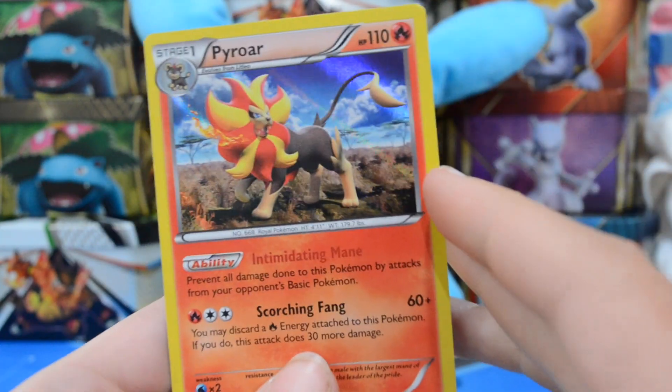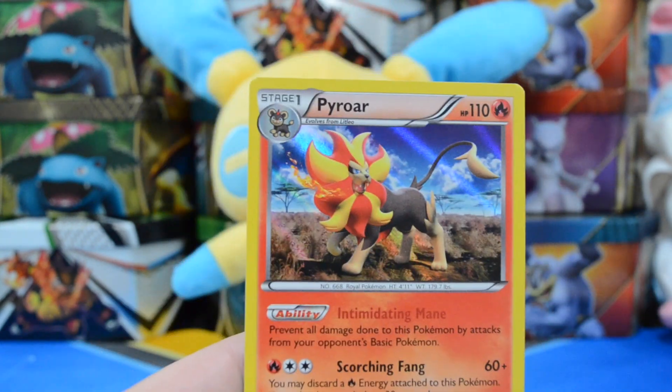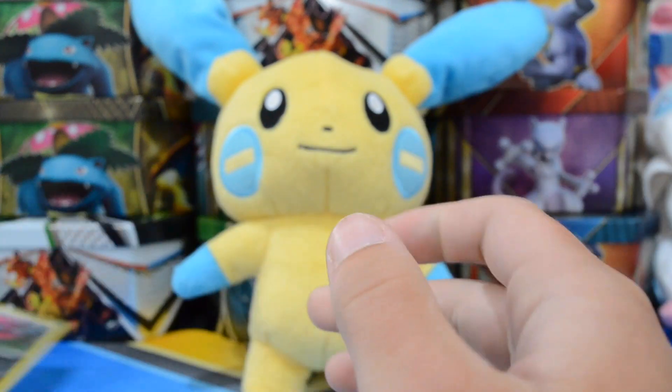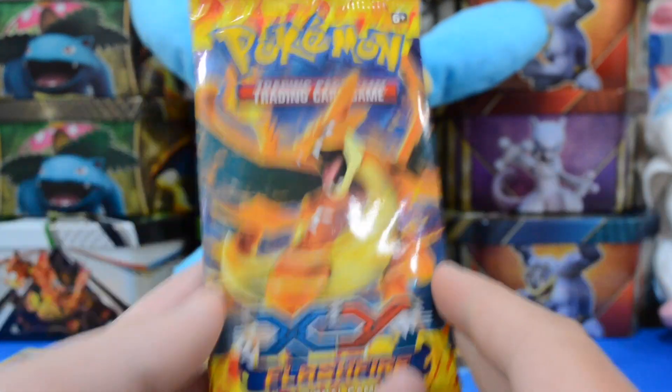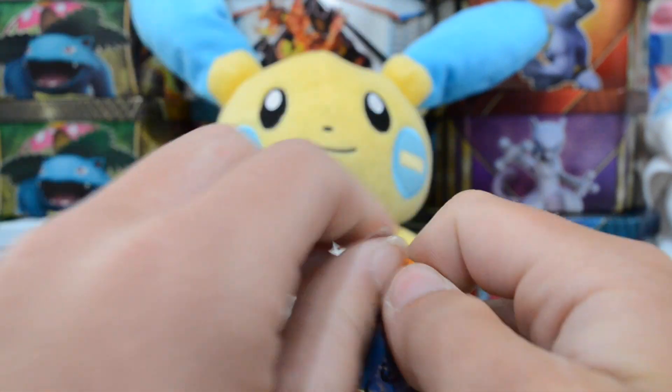Very nice — we have a Pyroar Hollow. I love this hollow so much. I don't think I brought sleeves in with me, so we'll just set these off to the side and be very careful with them. We're already off to a good start.